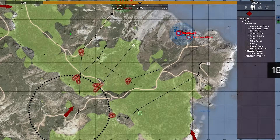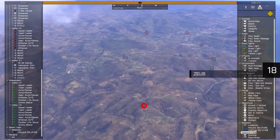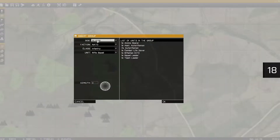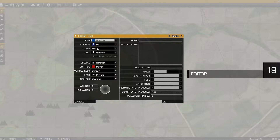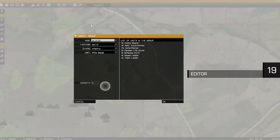For the Game Masters among us, we deployed the free ARMA 3 Zeus DLC back in April 2014. Looking down upon the battlefield from a bird's eye perspective, Game Masters have the power to create and influence multiplayer scenarios on the fly. ARMA 3 content creators can also easily create and save single and multiplayer scenarios via the in-game scenario editor.